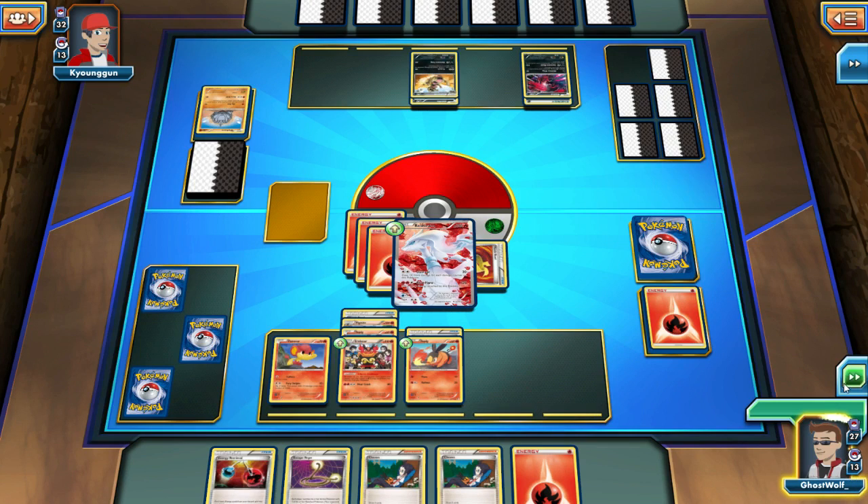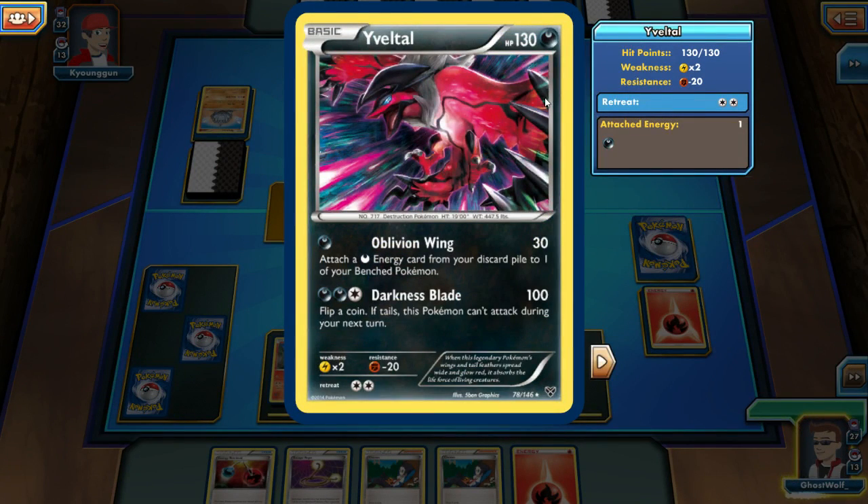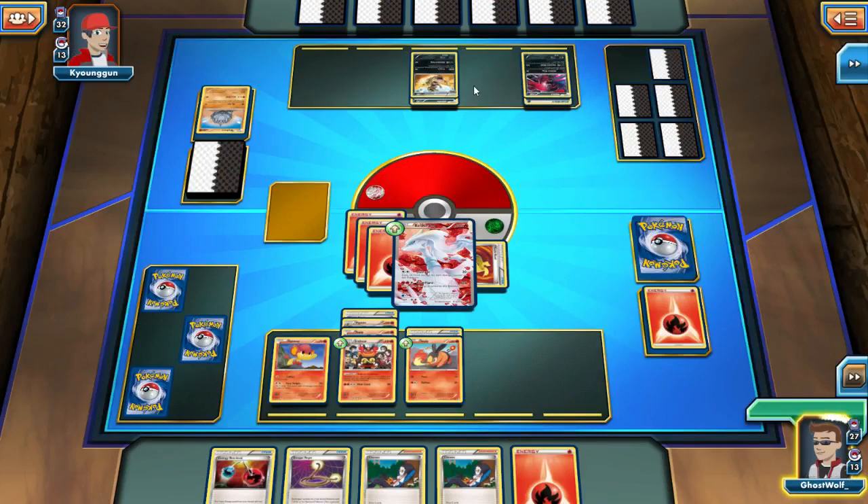Oh, is it still my turn? Damn it — no wait, he has to choose a replacement Pokemon, that's why it's still my turn. He put a Yveltal in that deck — it's a Dark/Fighting deck. A Dark/Fighting without a Yveltal would be kind of an interesting deck. Yeah, I've got a Yveltal. You have to choose a replacement!